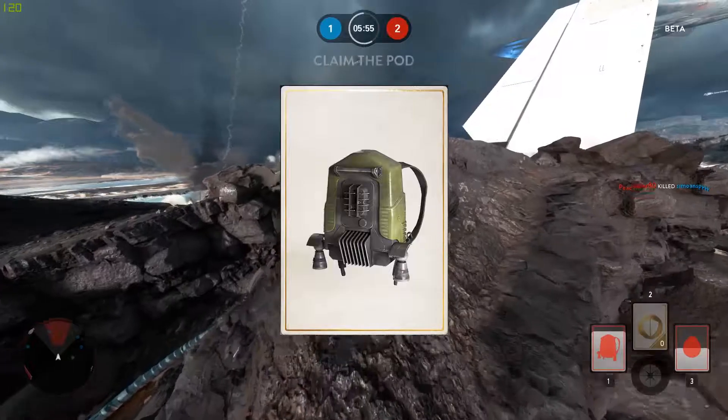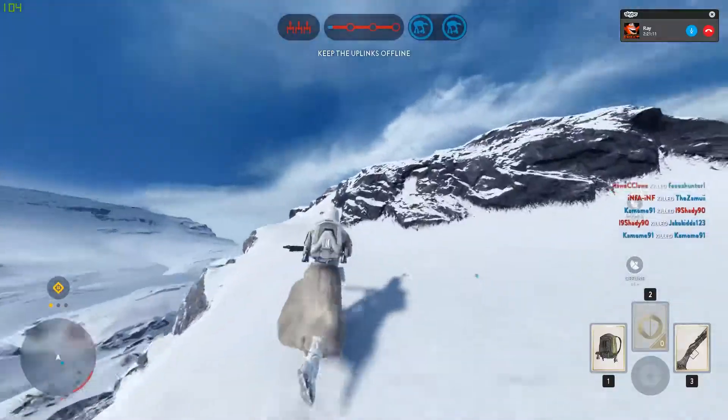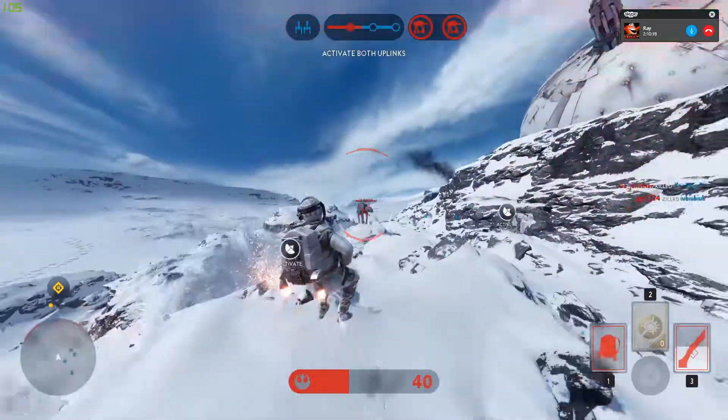Number five: the jetpack booster. Use that as often as you can to boost yourself up to higher ground, get to the objectives much faster, and avoid getting killed by infantry.